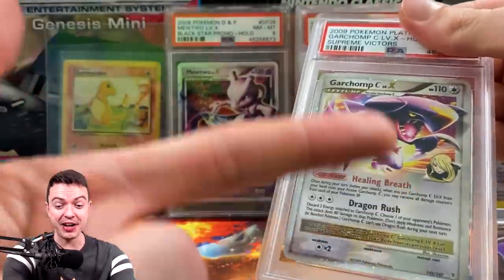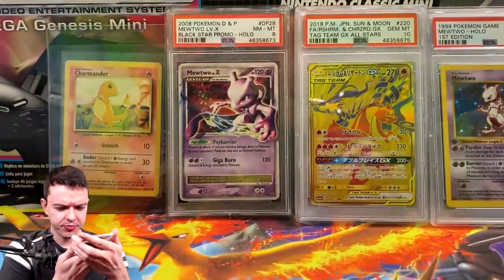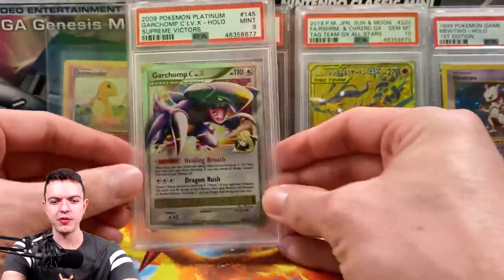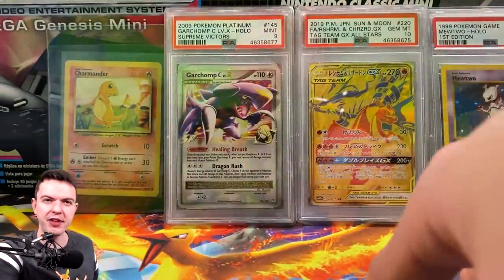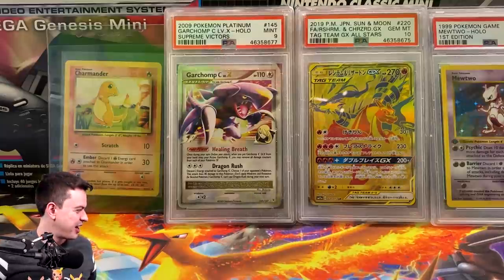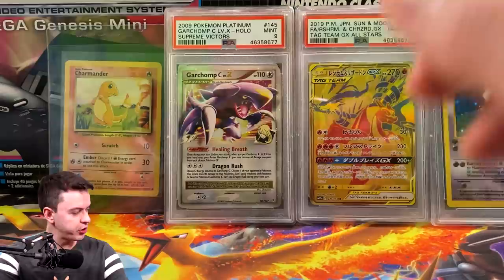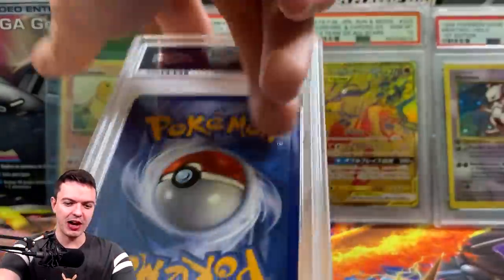Next up is Garchomp Level X — this was actually sent to me as a gift right before I started collecting Level X cards. We got a 9! Usually when I get cards as a gift and get them graded, I always think it's going to come back as a 6 or something, but a 9 is really good. Garchomp is one of the handful of Level X cards I want to collect, and I'm cool with a 9. For Garchomp Level X, there are 81 nines and 17 tens. The population for Level X cards is so low — there's going to be a surge. If you have a favorite Level X Pokémon, get it right now while you can.